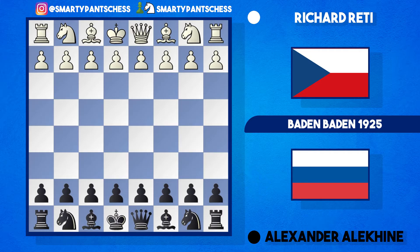Hey everyone, real treat for you today. I've got a game between Richard Reti and Alexander Alekhine played in the year 1925. Big shout out to Amos Drac who recommended this game. I've gone through it already — it's quite an amazing piece of chess history. We're going to look at it from Alekhine's perspective, who was playing black. Reti was playing white.